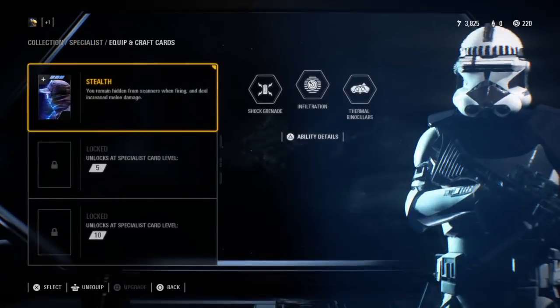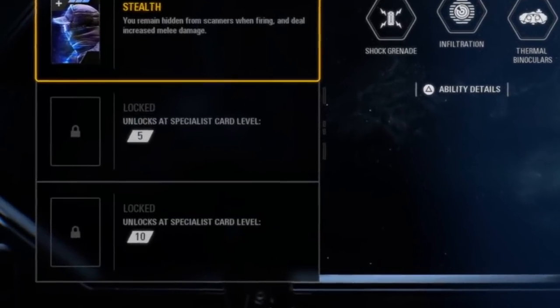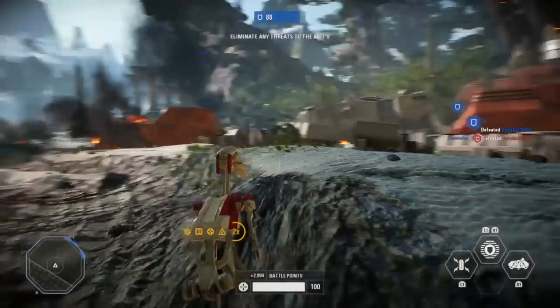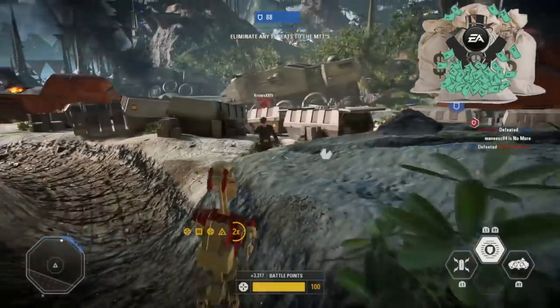You'll notice in the beginning you can only equip one single card, and it says you need to reach level five to unlock another slot so you can have two cards while you play. Now you can't reach level five in a specific class by just playing with them — which would make sense, you play with the class and you unlock level five — but no, this is EA.